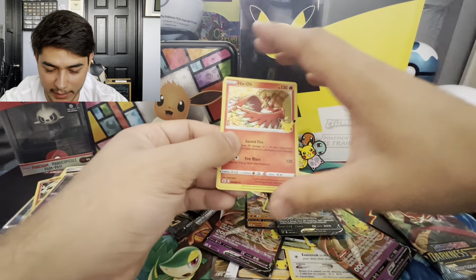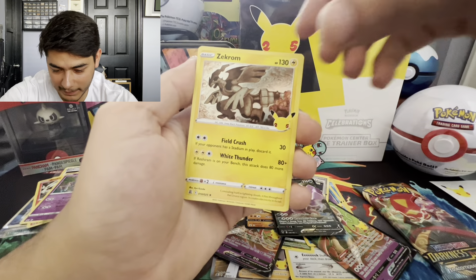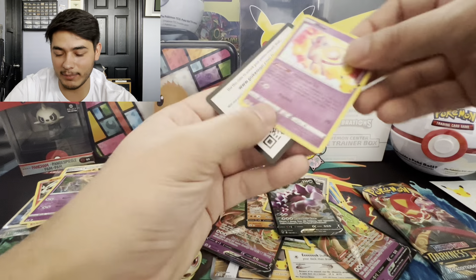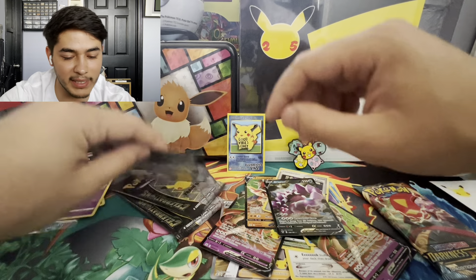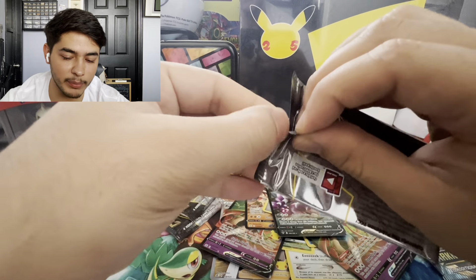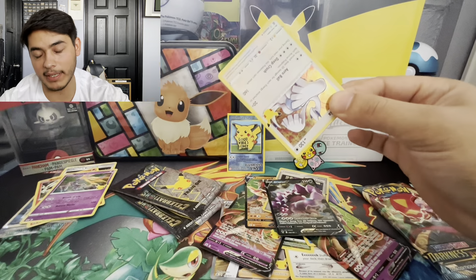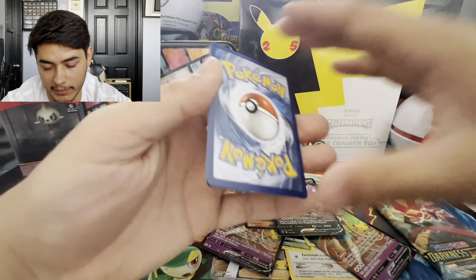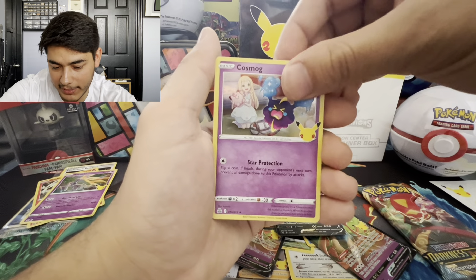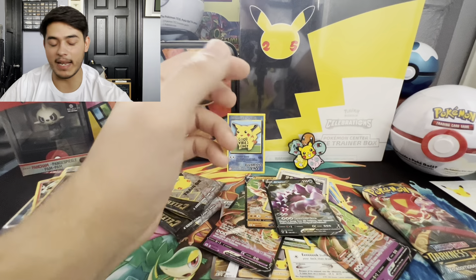Next pack — cleaning up and relaxing. A Zekrom, Kyogre, and a Mew — not the Mew we're looking for, but a Mew nonetheless. These are really hard to open. Last Chilling Reign: Lugia, Cosmog being a brat, Yveltal, and a Professor's Research. Nothing there, but that's okay.